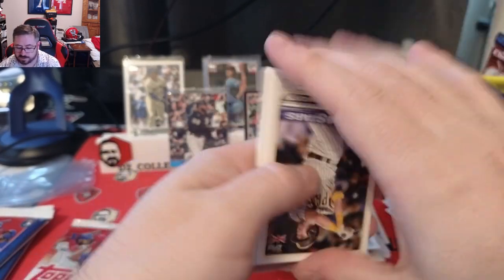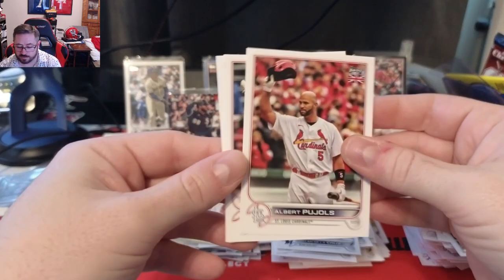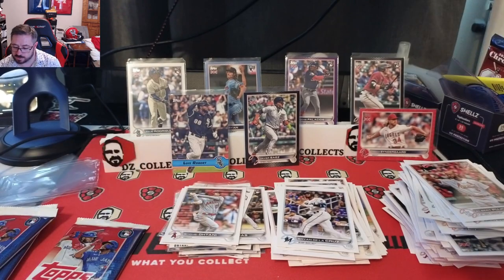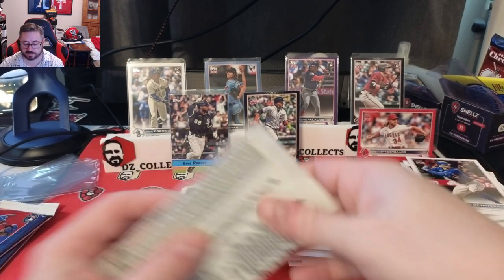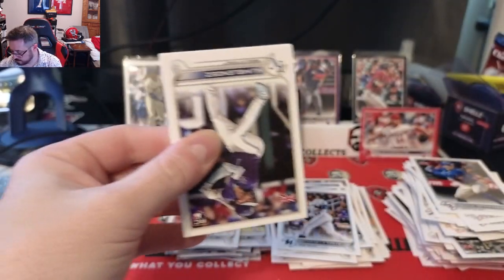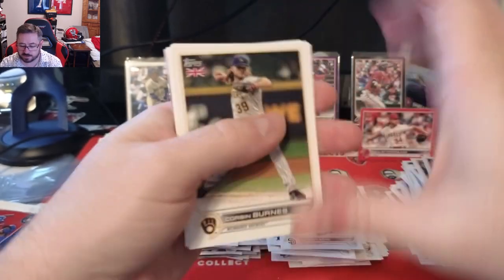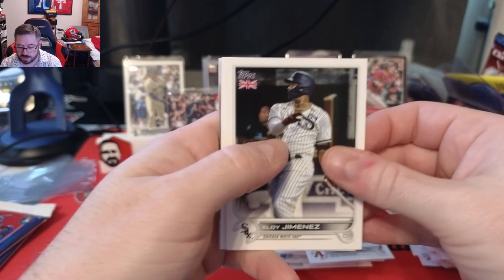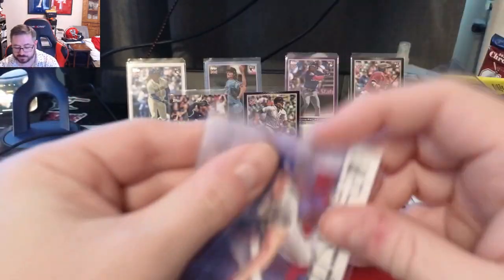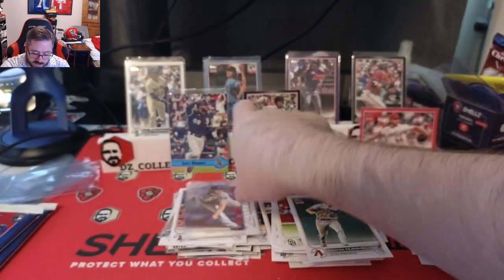Pack eighteen: Willie Castro, Jonathan India, Cronenworth Future Stars, JD Martinez, Tony La Russa, Kira Love, Bryan De La Cruz rookie, Albert Pujols tip of the helmet, Shohei Ohtani base, George Springer for the Blue Jays. Pack nineteen: MJ Melendez rookie, José Altuve, another CJ Abrams, Xander Bogaerts, Corbin Burnes, Chris Bassitt, Cooper Hummel, Esteury Ruiz, Marco Gonzales, and Career Year 2004 Clayton Kershaw — really cool card showing the stats on the back.